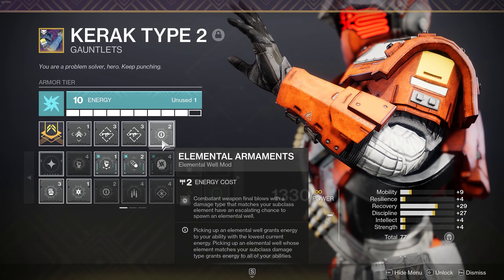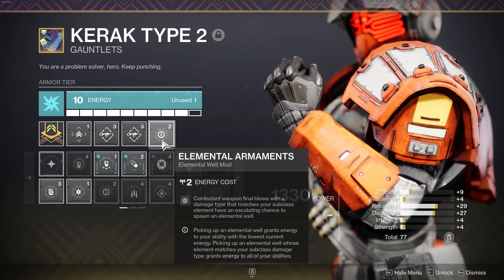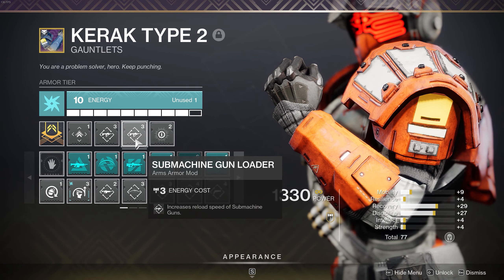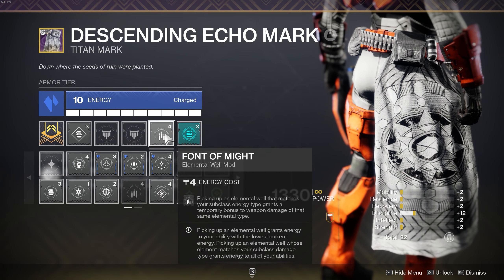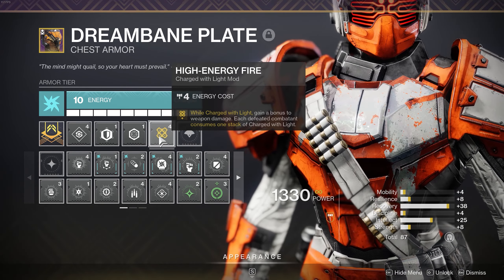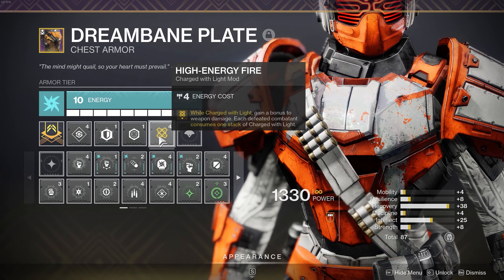Now going over the mods, I'm running Elemental Armaments. When I defeat combatants with final blows with a damage type that matches my subclass, I spawn elemental wells that match the subclass. I'm also running two submachine gun loaders. To pair with Elemental Armaments I have Font of Might — when I pick up an elemental well that matches my subclass I get a boost for weapon damage that matches the subclass. Next I'm running Swift Charge: I become charged with light by rapidly defeating combatants with an SMG. To go with that perk I'm running High Energy Fire, so when I'm charged with light I gain a bonus to weapon damage.